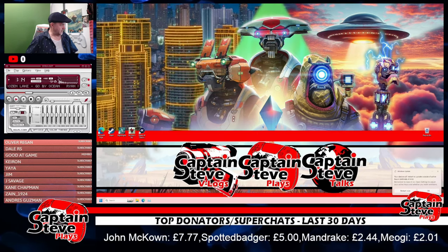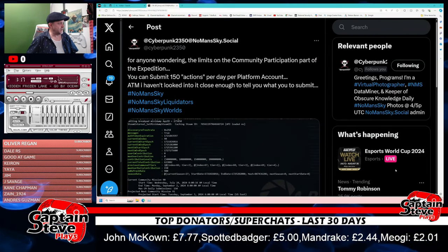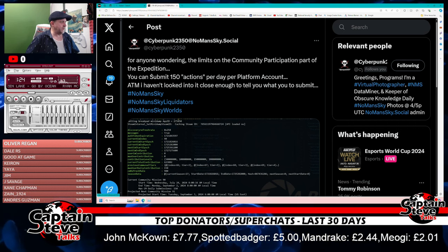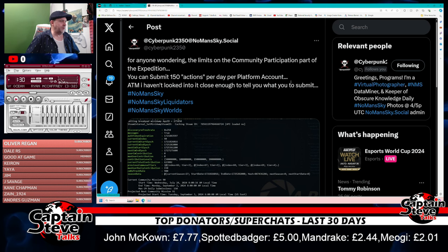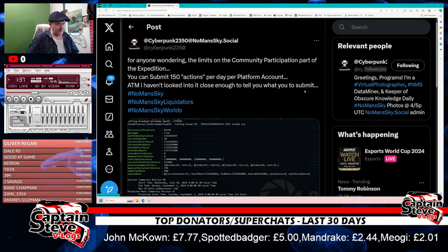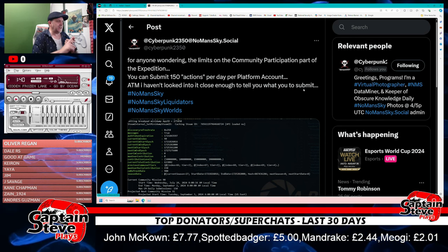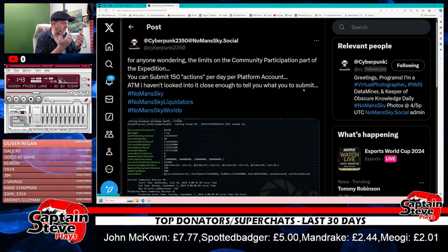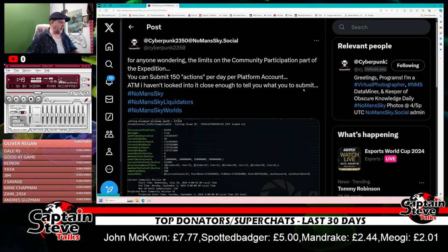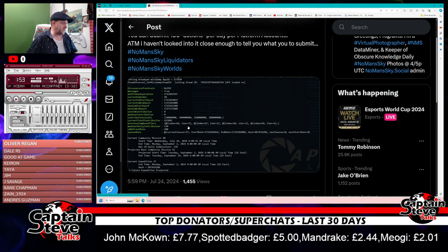So if I bring up the Twitter page here, it says: for anyone wondering, the limit of the community participation in the expedition, you can submit 150 actions per platform per day. I haven't looked into it close enough to tell you exactly what counts, but I think it's kills - the little green creatures that spawn around waypoints, and perhaps the sentinels as well. It also counts the big bugs and the little hive bugs.